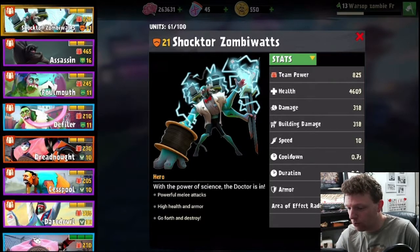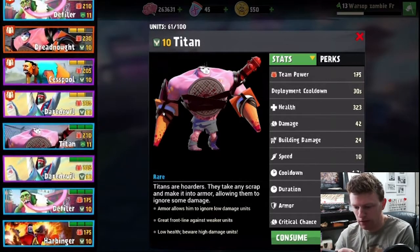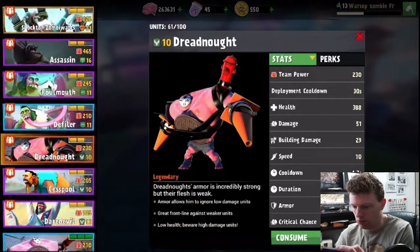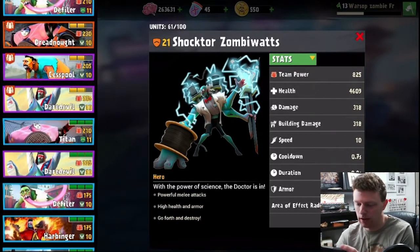His health is 4,609. Let's look at anyone else — my next strongest guy, highest health, should be a Colossus at 1,500, Titan at 323, Dreadnought at 388. Holy crap, that's why he's the doctor. 318 damage, 318 building damage, speed 10, which is okay. It says 7.7 seconds cooldown but you can't deploy multiple doctors, so it's irrelevant.